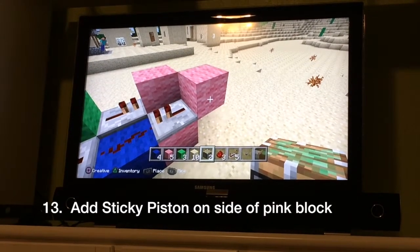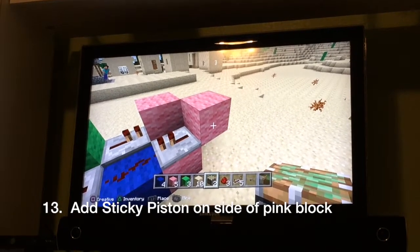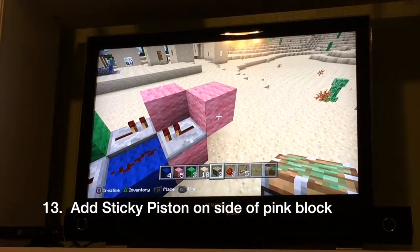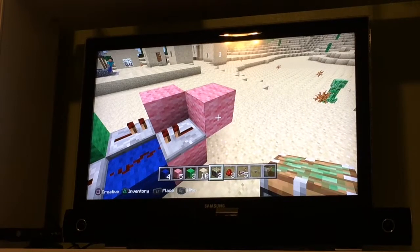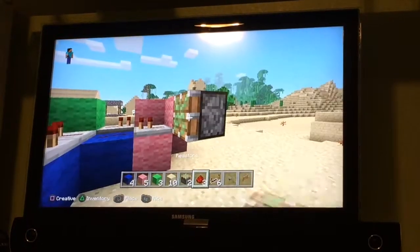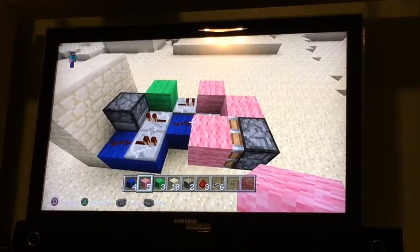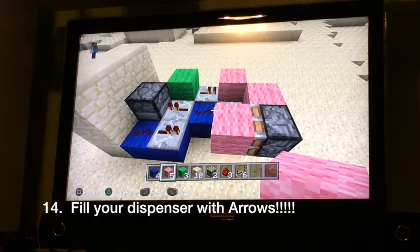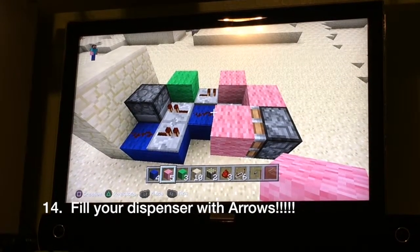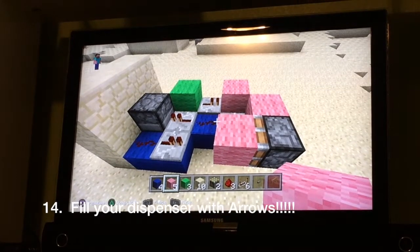Add a sticky piston to the side of the pink circuit. Add a single pink wool block in front of that sticky piston. Finally, fill your dispenser with arrows, then hit the button and you're on your way.